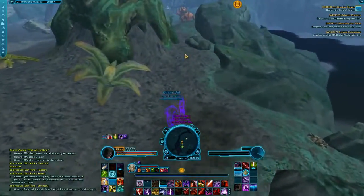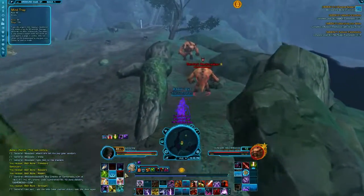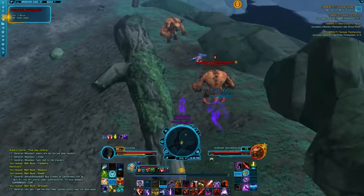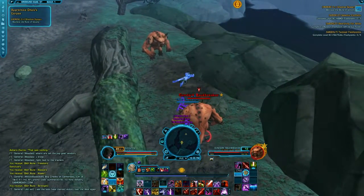The last body has only 2 mobs guarding it. However, it is not possible to avoid detection when you loot. So mind trap the one closest and let the other one push away after you have looted the body.